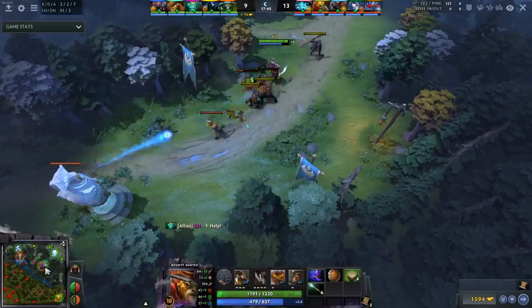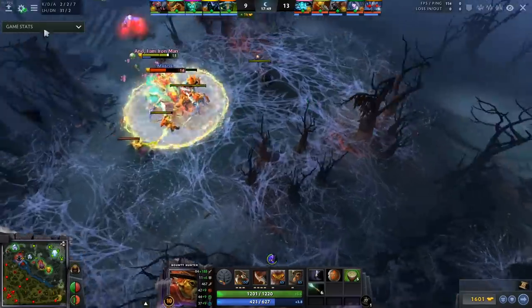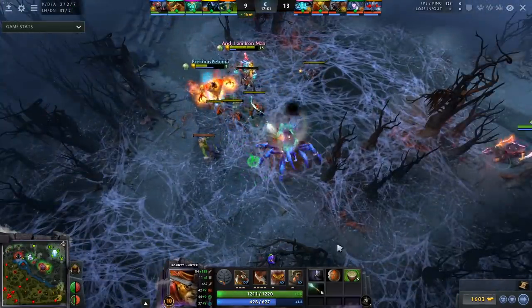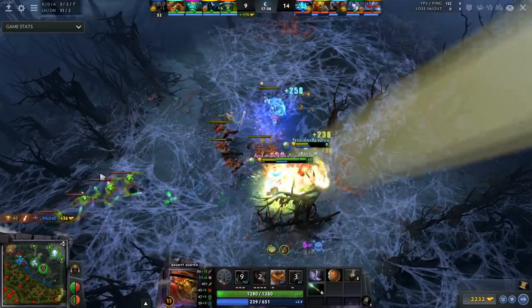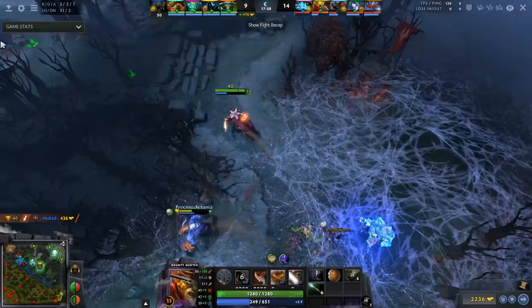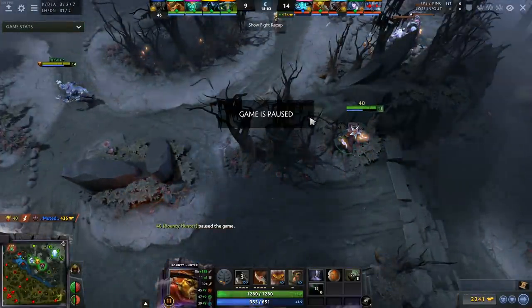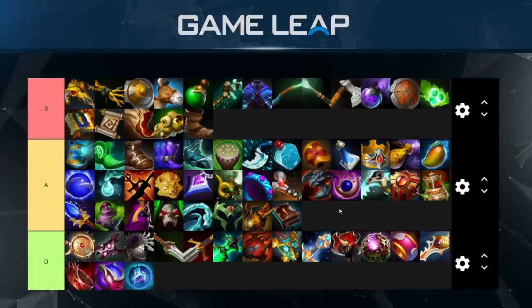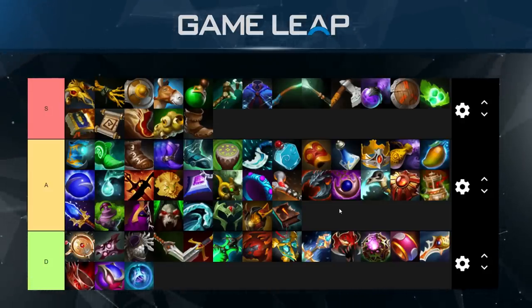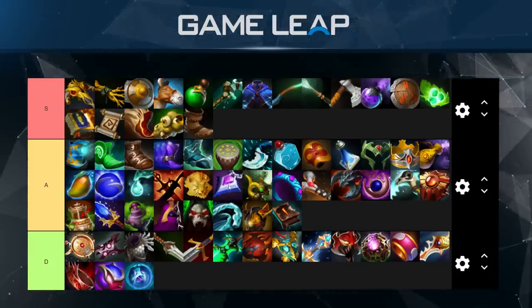The first five items in A-tier are just upgraded boots — upgraded boots are always cost-effective, probably some of the most cost-effective items. Drums is easily one of the best orb items with a fantastic buildup — you can buy the Crown at the side shop, a Wind Lace, a Sage's Mask — overall really solid buildup and one of the best actives. Blink Dagger is essential on certain heroes. Bottle is fantastic, and you can buy it next to the secret shop which is near bounty runes, giving tons of value.